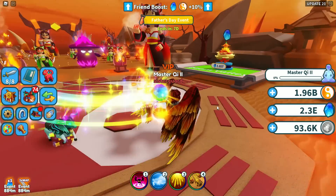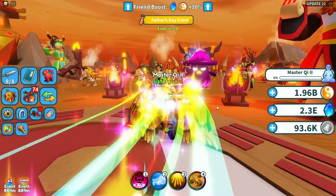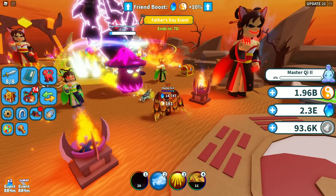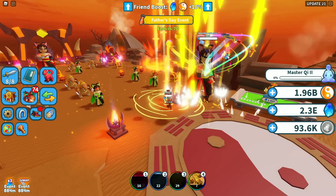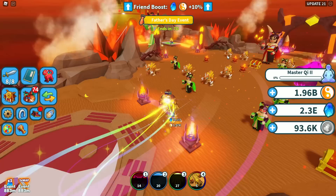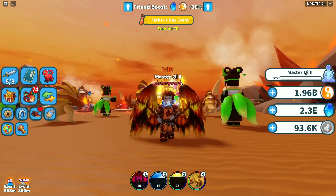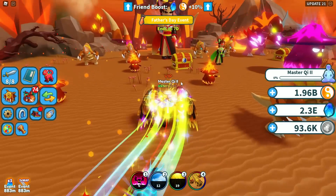Our newest world is currently called Doom Valley. It was a little bit expensive to get into — I believe it was like 180 trillion to get in here. We've got a few really large megas around the map: a Possessed Mushroom, a Mega Three-Tailed Fox. Please make sure that when you do get into the zone you always kill 20 of the mobs really quick so you can get that extra stone boost — it'll help you out a lot.